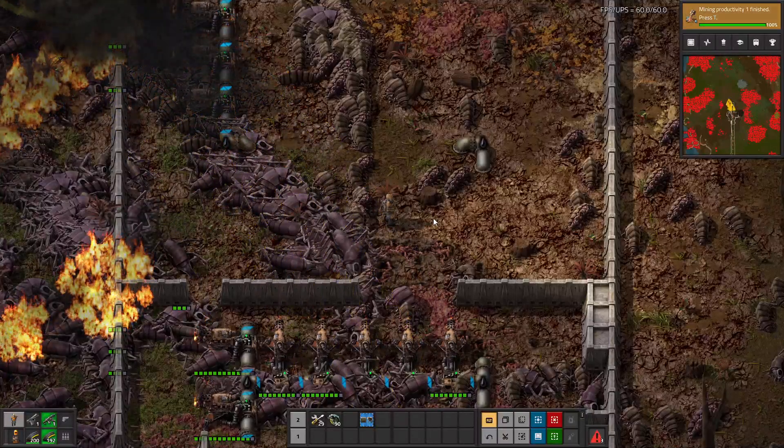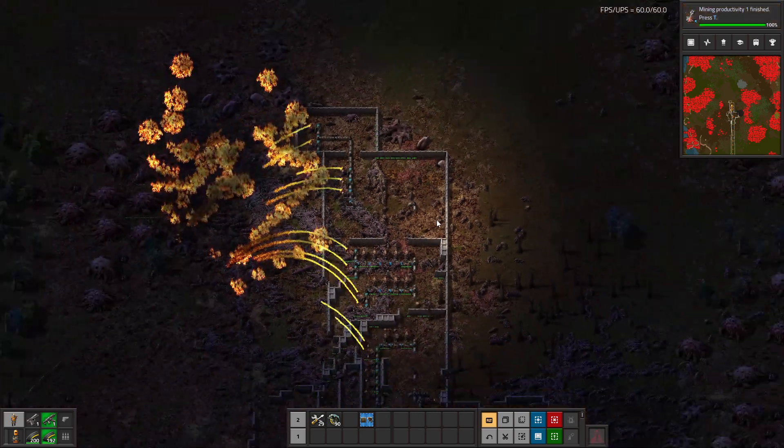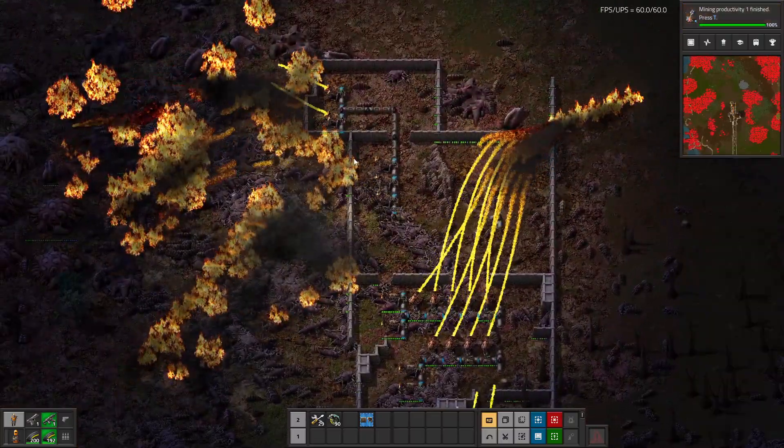Hello, YouTube. Welcome back to episode 13 of our Factorio Mini Death World series. In this episode, hopefully we get towards our iron up here. Getting kind of close. A little bit warm out here.